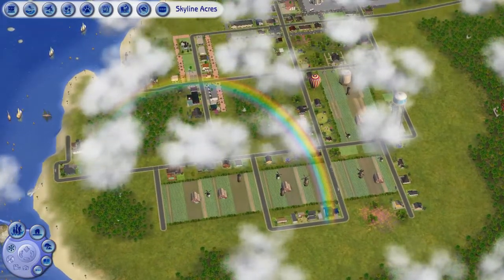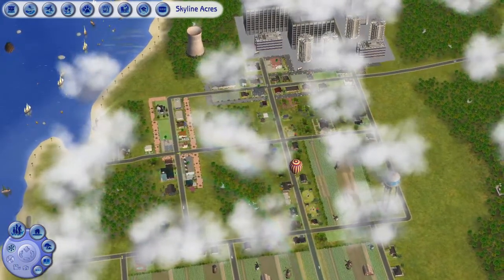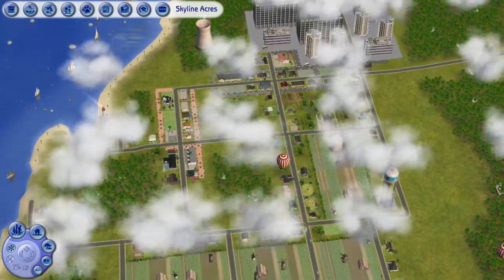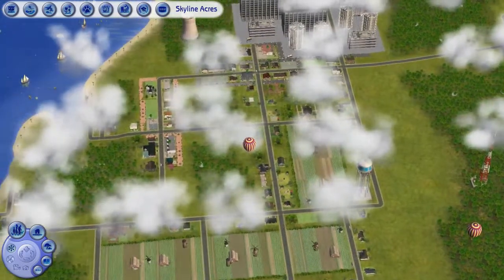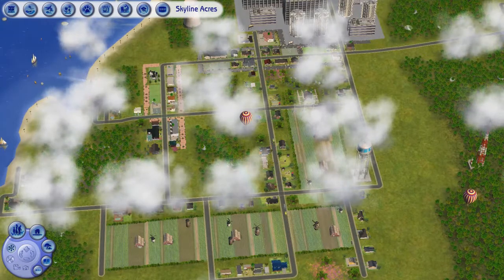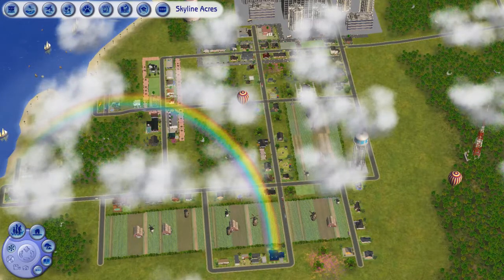I'm not sure if I'm going to put this neighborhood up for download, because when I tried transferring the old Skyline Acres to this other computer it didn't show up in the neighborhood selection screen. I had to rebuild it and I don't know what I did wrong — maybe because there were sims moved into the lots, or maybe I just packaged it wrong. The Sims 2 website has been down for a couple of years and I've never uploaded anything to Mod The Sims, only downloaded. So for now this won't be available for download, but if you guys are interested and can help me figure it out, let me know!